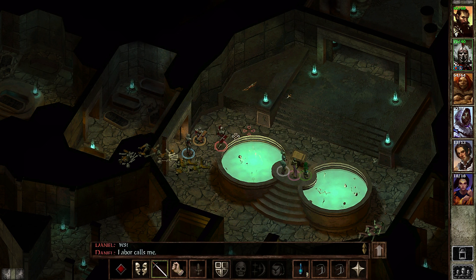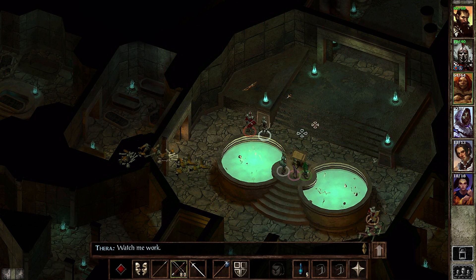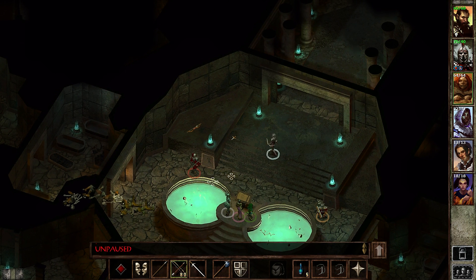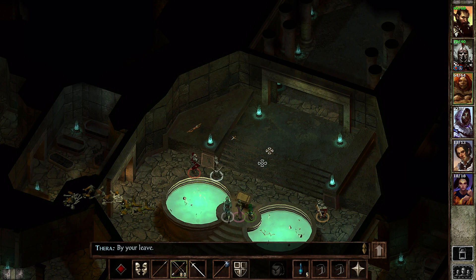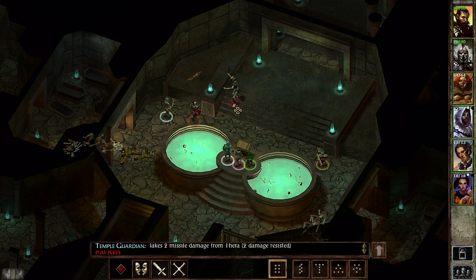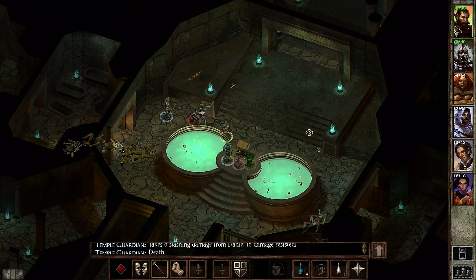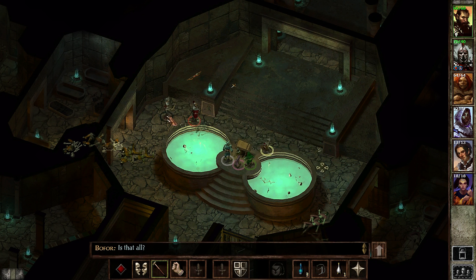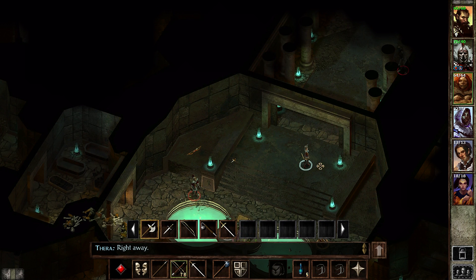These are fairly narrow areas so we can bottleneck them there. They are fairly aggressively attacking us. It's the caster that's the danger — I think he's the only one, and he seems to be a cleric. Let's see if we can lure him out. Maybe he retreated or something.